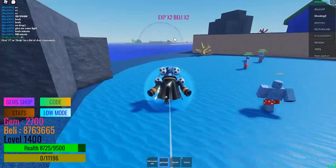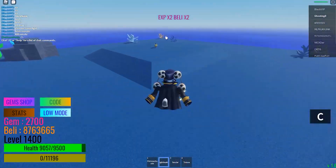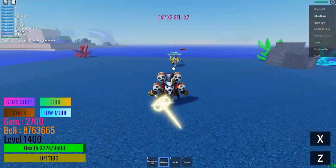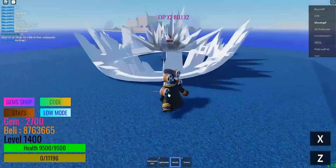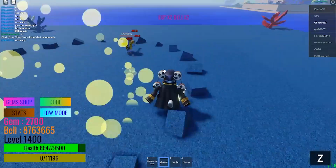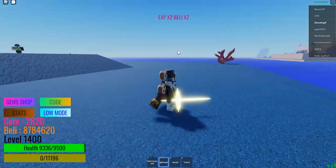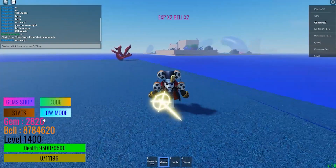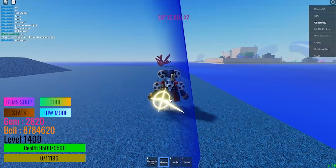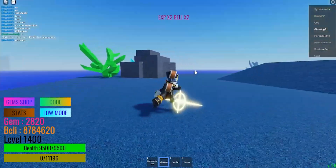Alright, Shark Boy spawned so let's see. It's dead. The worm — I think they killed it, so no worm. We just get the Shark Boy. As you guys can see, this method is actually very effective.